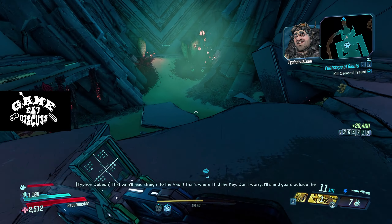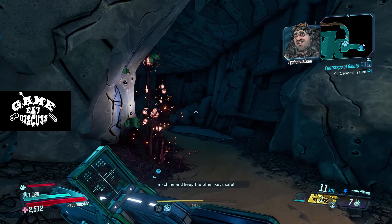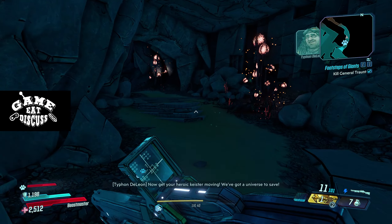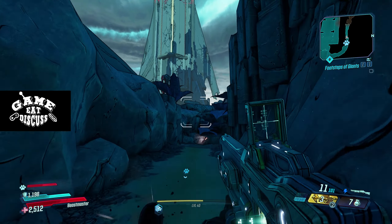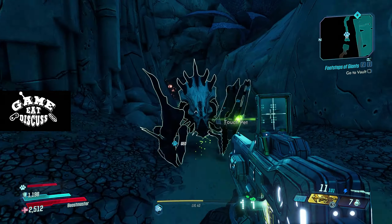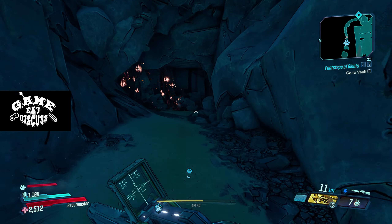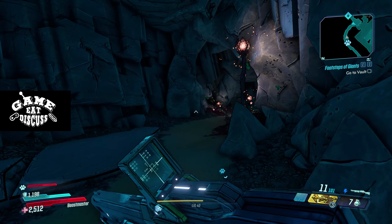That path will lead straight to the vault — that's where Typhon hid the key. Don't worry, I'll stand guard outside the machine and keep the other key safe. Now get your heroic keys to moving — we got a universe to save! I don't think there's anything down there, but anyway, go to the vault.